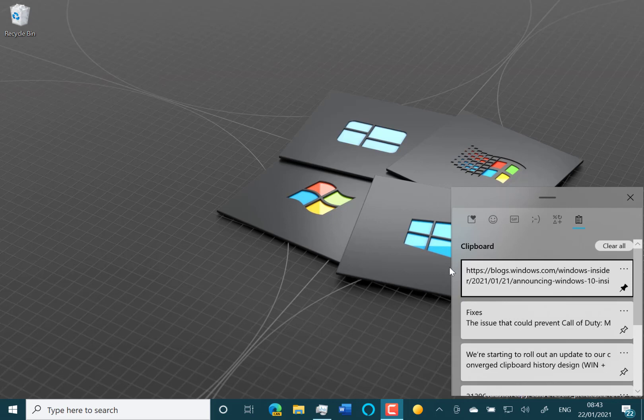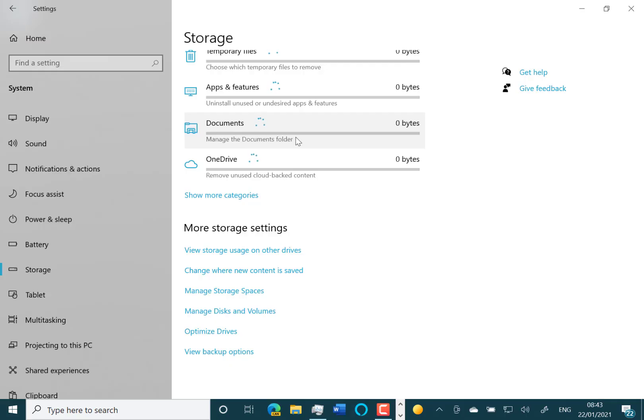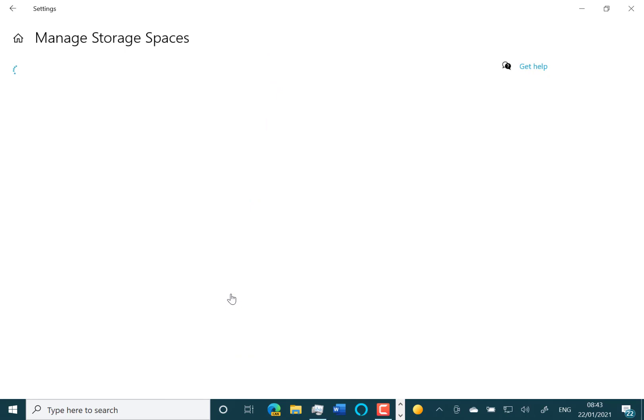Another change is the ability to manage Storage Spaces within Settings. That was there for some people but not everybody in the previous build — it used to take you to the old MMC snap-in, but this is the new way of doing it.